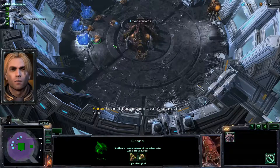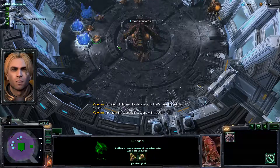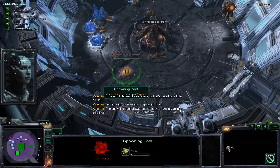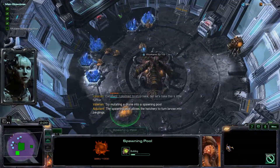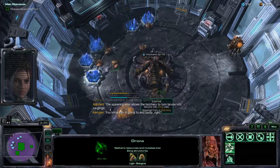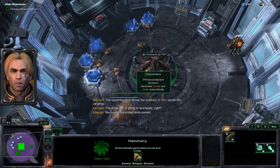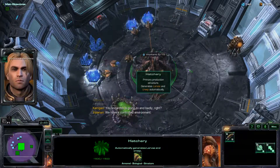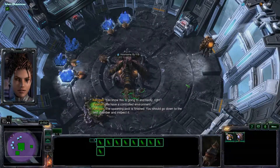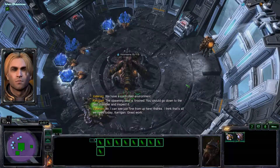Excellent. I planned to stop here, but let's take this a little further. Try mutating a drone into a spawning pool. The spawning pool allows the hatchery to turn larva into zerglings. You know this is going to end badly, right? We have a controlled environment. The spawning pool is finished — you should go down to the test chamber and inspect it. I can see just fine from up here, thanks.